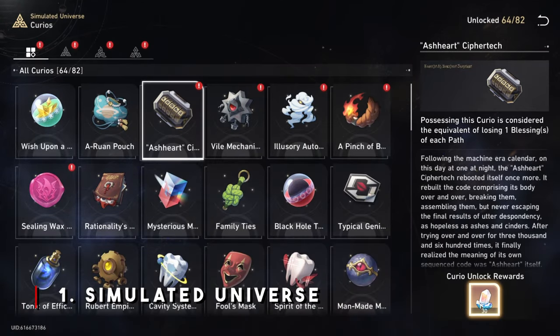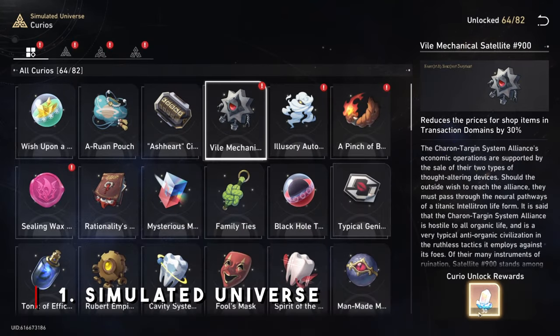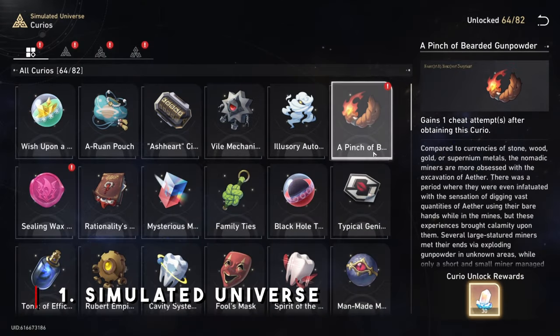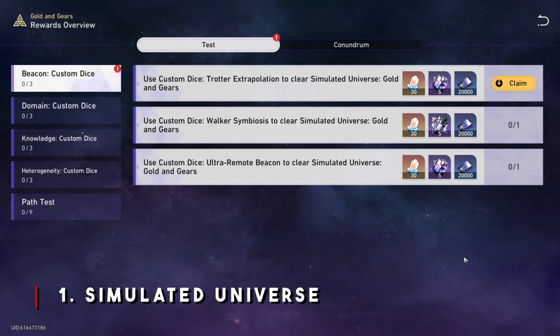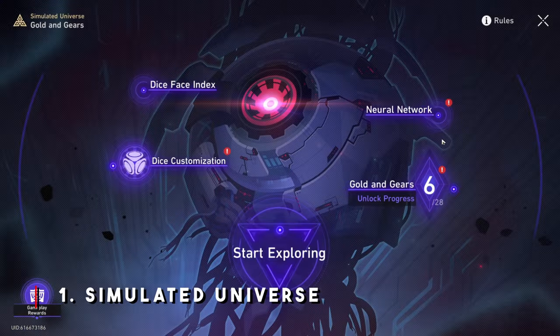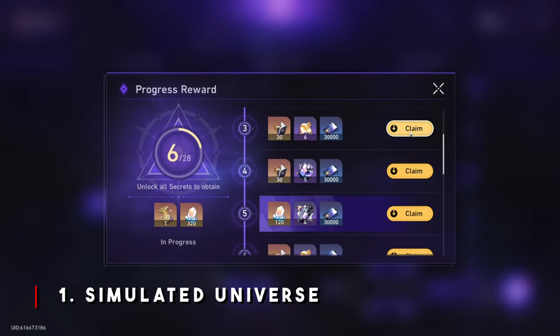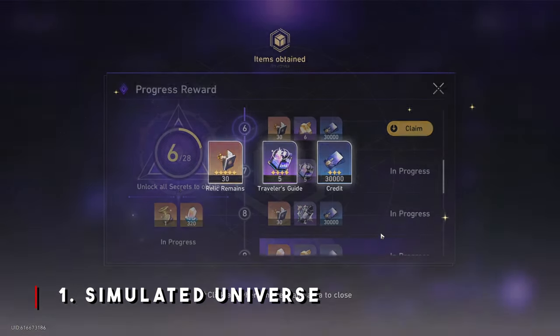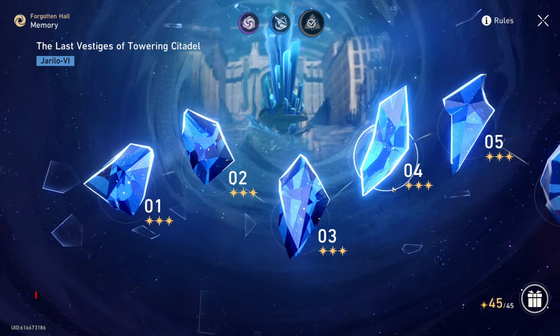If you've been under a rock just like me, you wouldn't know about the new Golden Gears game mode that Hertha's simulated universe provides. When I first started doing Golden Gears, I got a crazy amount of Stellar Jades. A lot of players will avoid this simulated universe, but I just love running it and seeing all my characters hit big numbers I would never hit normally - especially when I can beat Yang Qing in World 8 for free.